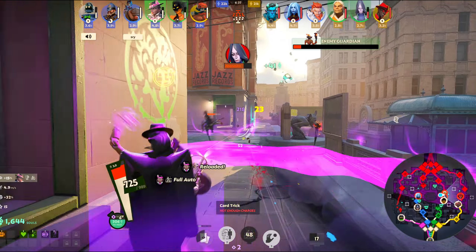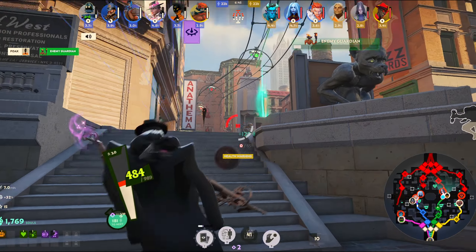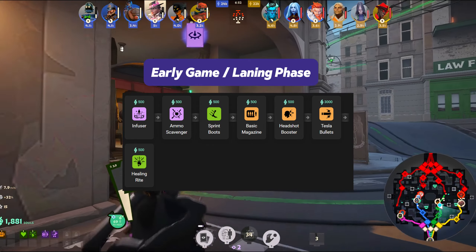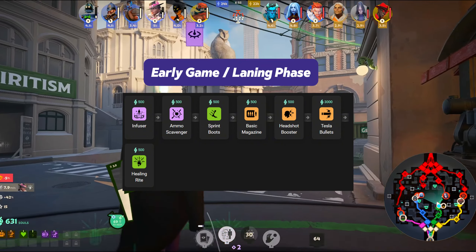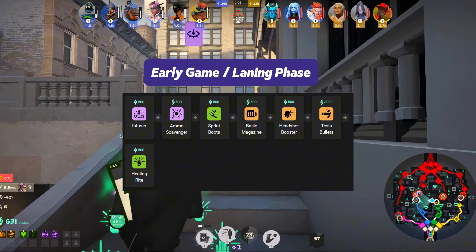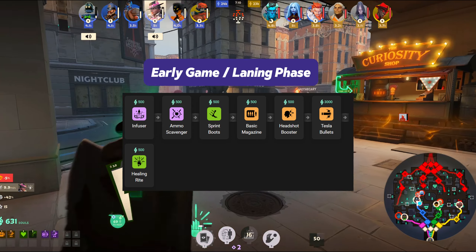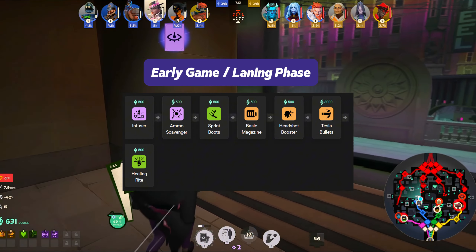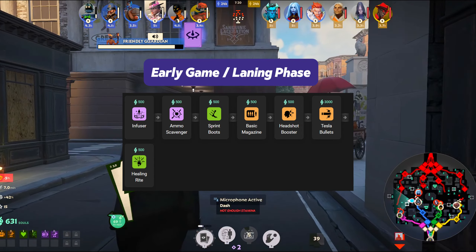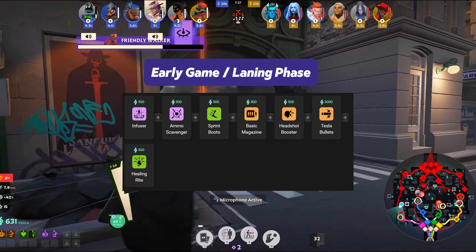During the early laning phase, hit the enemy player as much as possible with your gun to charge up Card Trick and poke enemies out of position — possibly picking up early kills. Prioritize Infuser as your first item as it offers lifesteal and pairs well with Full Auto, greatly increasing your damage alongside Ammo Scavenger. Focus on farming troopers and denying the enemy to pull ahead in souls. Fight around the middle of the lane, using the pillars and bridge as cover, and avoid pushing past your trooper wave. Headshot Booster, Basic Magazine, and Sprint Boots should be your other early items before buying Tesla Bullets.